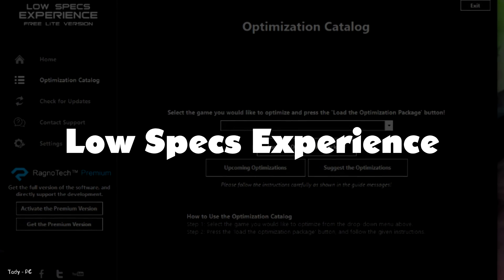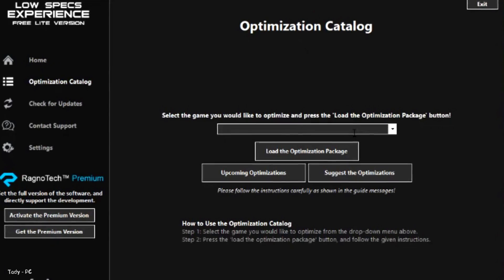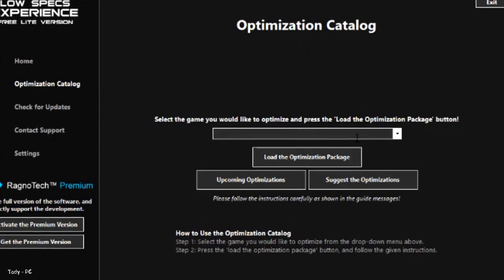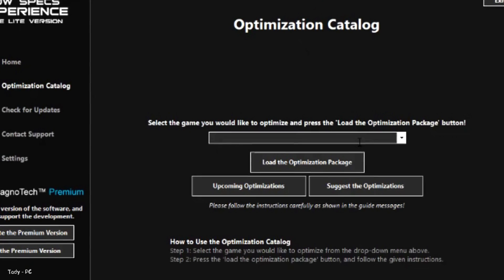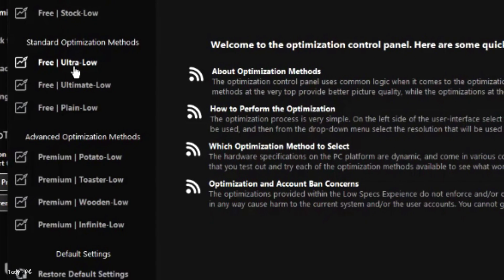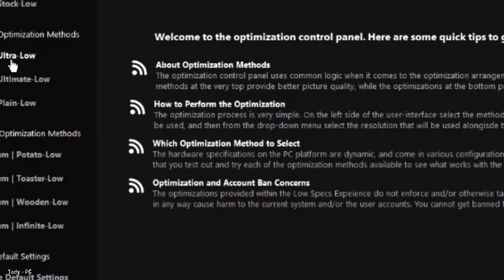Low Specs Experience — let me explain first what it is. Low Specs Experience is an in-house developed game optimization tool designed to optimize your favorite games for maximum possible performance. With 8 optimization methods and 3 optimization modes, it is the ultimate PC video game optimization tool suitable for various hardware specifications.